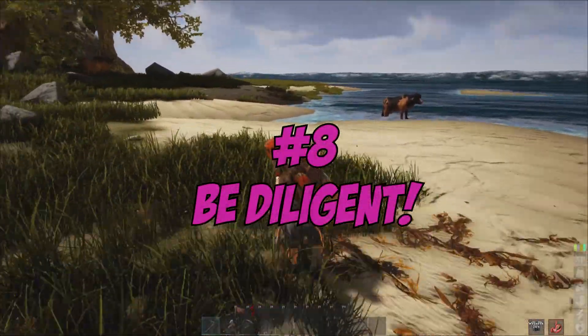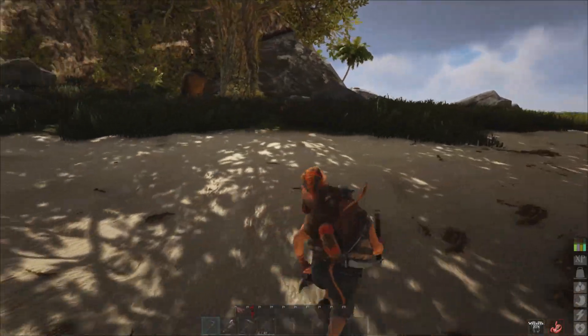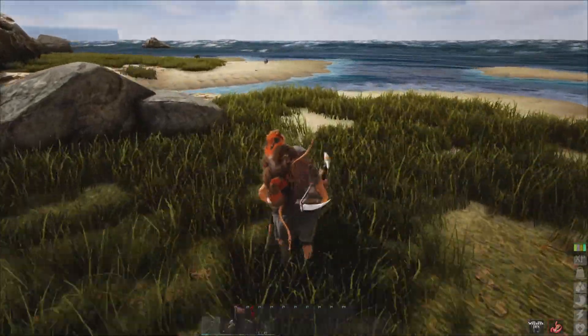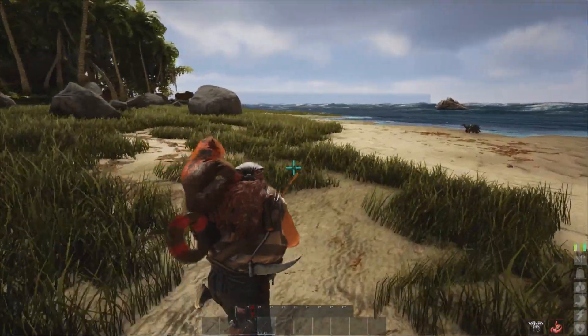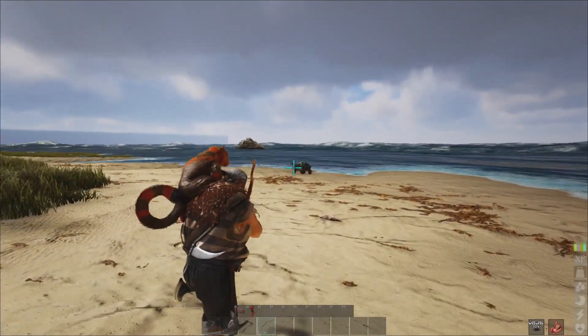Number 8: Be diligent. The islands of Atlas are dangerous. Whenever you explore new islands and locations, check your immediate surroundings. If you see danger, either take it out with long range weapons or go around it. Not all creatures need to be dealt with immediately. While most herbivores are peaceful, be careful not to hit them or you may find yourself being trampled by a bull or an elephant.